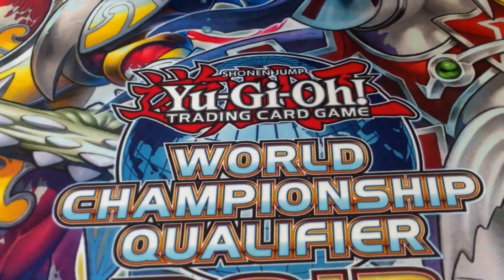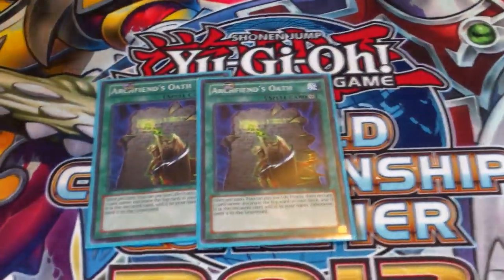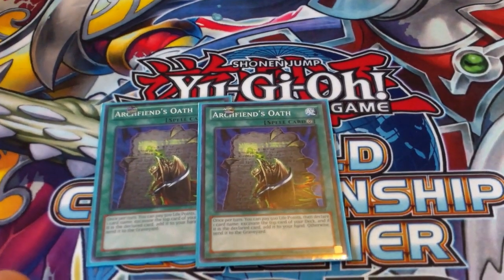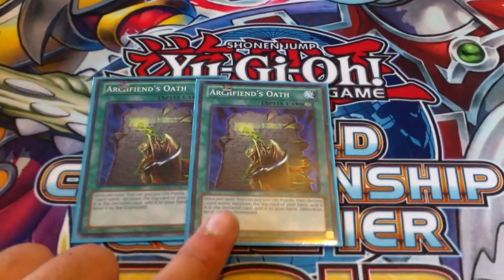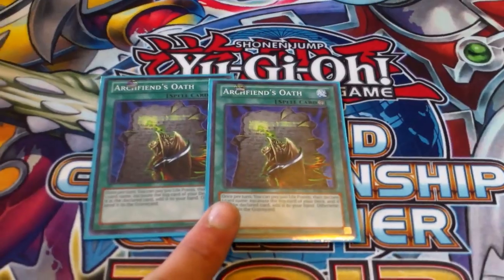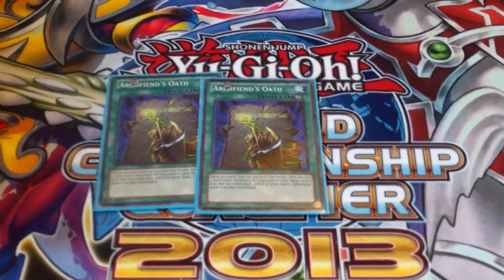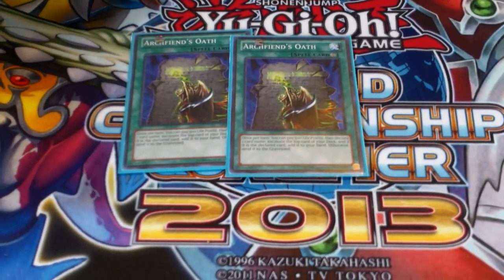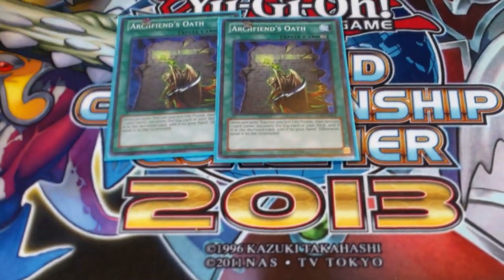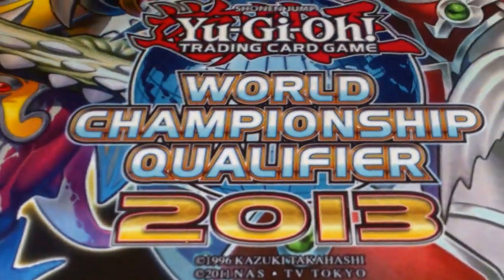On to the tech cards I was talking about earlier — I'm playing two Archfiend's Oath. Once per turn, you pay 500 life points, declare one card name, and excavate the top card of your deck. If it's the declared card, add it to your hand; if not, send it to the graveyard. This works really well with Mountsylvania and Sylvan Charity — you can get your Sylvan Charity right away. This card has helped me out with excavating since this deck has issues with that. And if you don't want to draw the card, you can just declare something else and mill it.